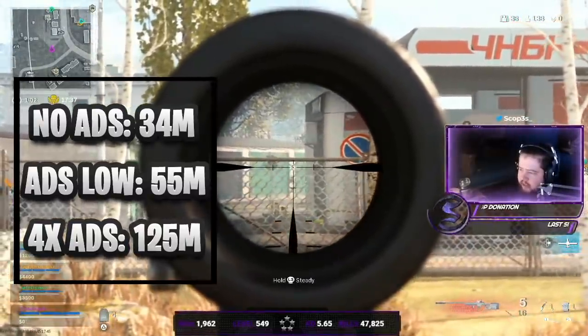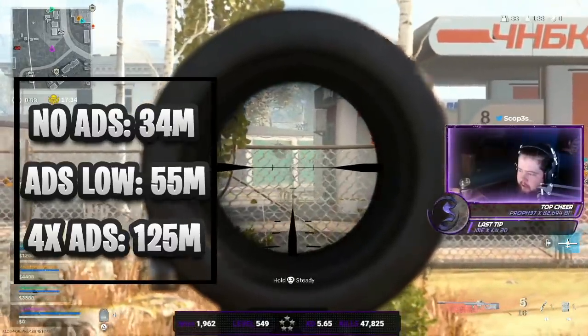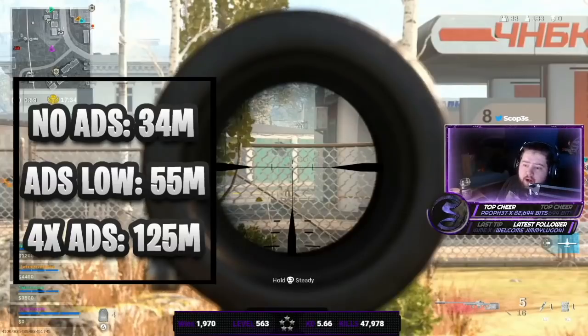With a 4x scope, so a 20x might be different. To clarify: not aiming down sight at all, at 34 meters you can only see the head and the guns — the entire rest of the body is completely invisible. When aiming down sight with a low zoom like a holographic (1x or 1.25x magnification), it's around 55 meters. It may change with a 1.75x. I was using a 4x on the Tundra sniper.